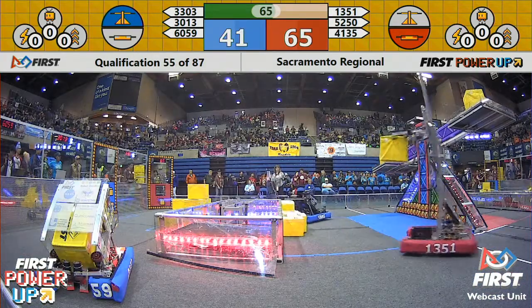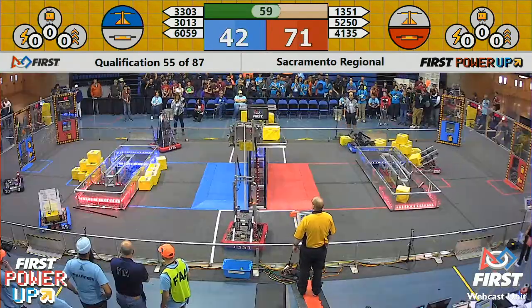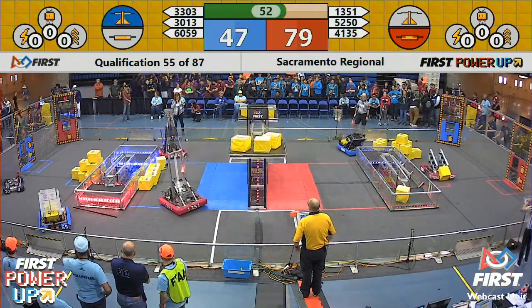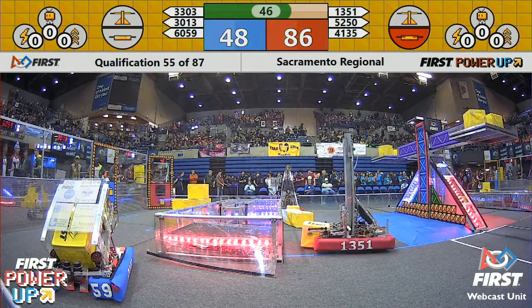About a 30-point difference right now. Metallic Thunder is trying to grab a hold of that switch but they are not able to get one in. They're still maintaining this 30-point difference. 1351 Mini Robotics trying to get one on the switch and on the scale as well. Meanwhile, on the red alliance, Iron Patriots are playing a little bit of defense, maybe blocking the blue switch from allowing 1303 to get a power cube on there.